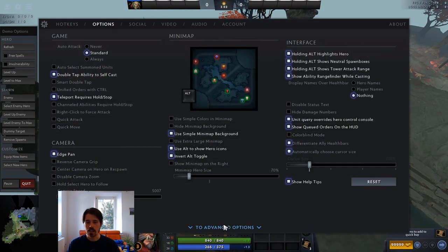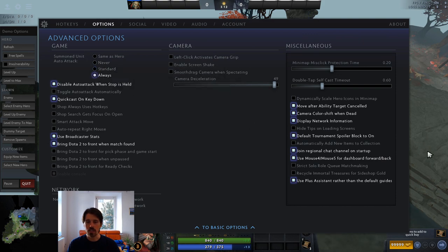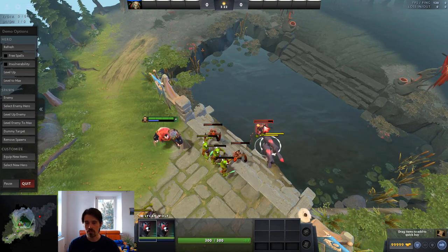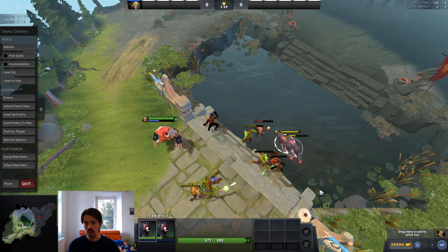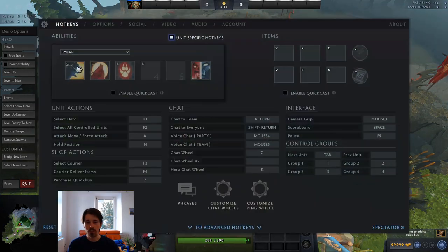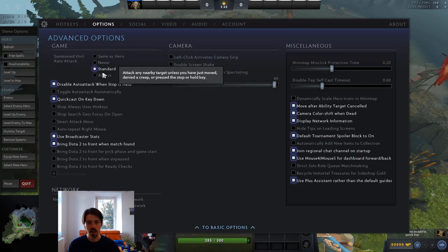In the advanced options, there's a setting for summoned unit auto-attack. By default this is turned on always, and that is not something you want. You don't want your wolves randomly attacking things. Even if you put them on stop it doesn't help — you actually have to put them on hold ground for them not to attack, and even then they will attack if someone is near them. Generally just put this on the same setting as your hero.